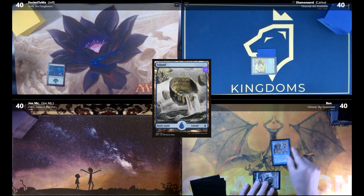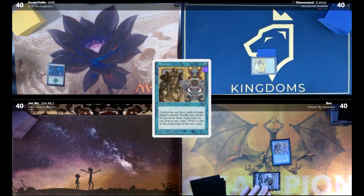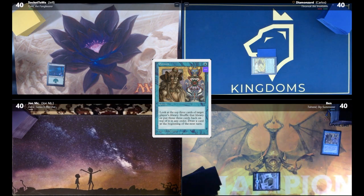Draw for turn — an Island — play Portent. Look at the top three cards of target player's library; I'm going to target myself. I'll put those three cards back on top in any order, and draw a card at the beginning of the next player's upkeep. Put them back in this order, pass the turn.